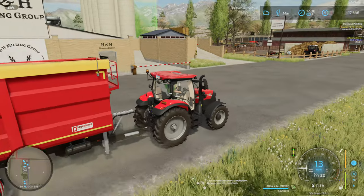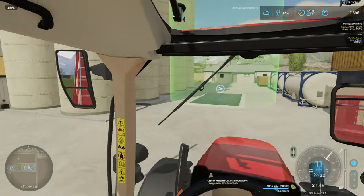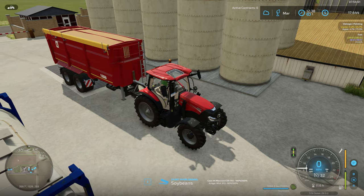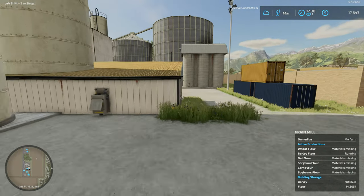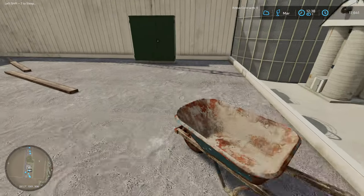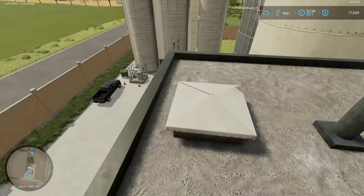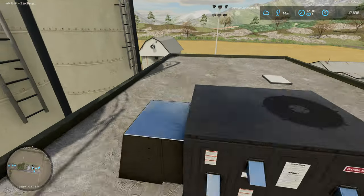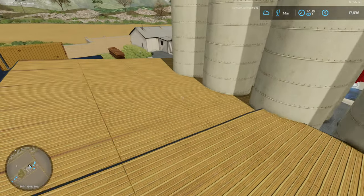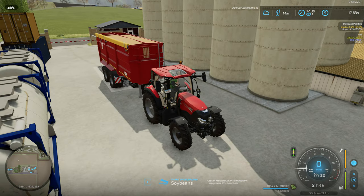Finding the entrance to the flour mill — that entrance does not look like it'll go well with trucks. While we're here, I need to change the settings. We're currently just storing the flour — I wasn't sure where the flour would end up, maybe pallets somewhere around here. Trying to unload — why did it not unload? Let me go into productions and set it to sell.